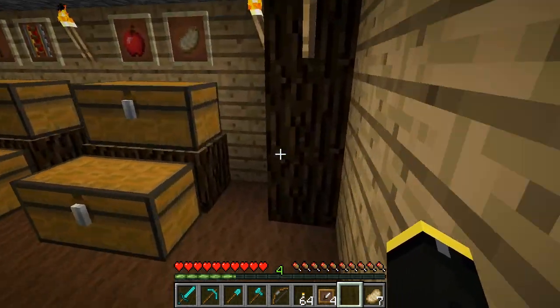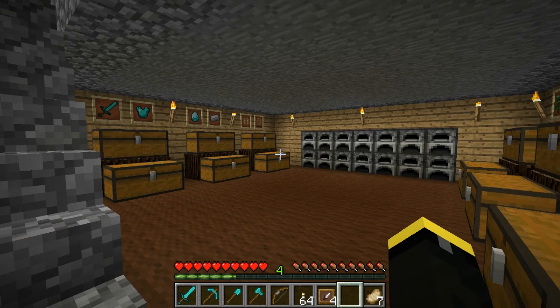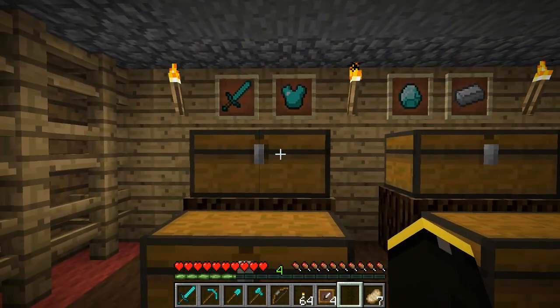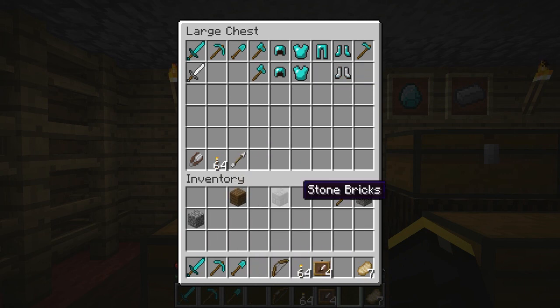A final popular use is placing items on the item frames above chests to display what the chest is for. For example, using apples to showcase food, or swords and a helmet to showcase tools and armor. In my opinion they look a lot nicer than just plain old text signs. They kind of brighten the room a bit and just give that more of an extra nice feel to it.